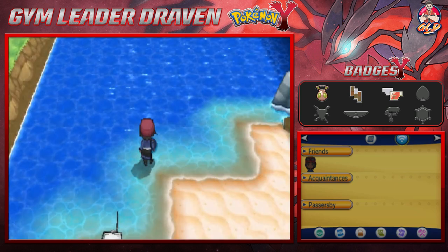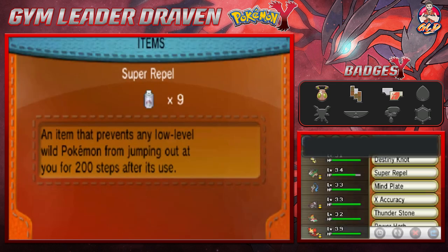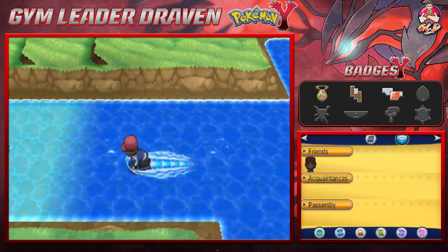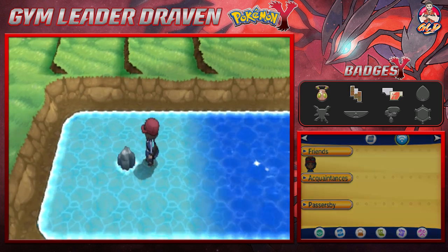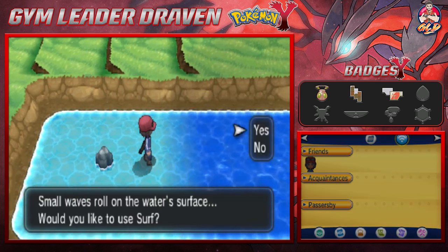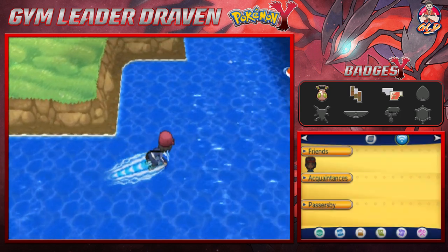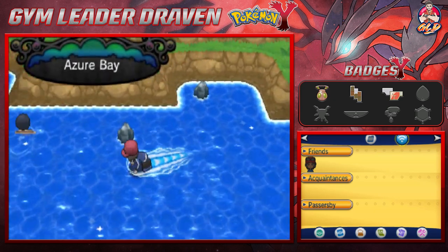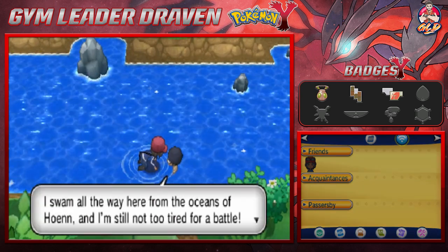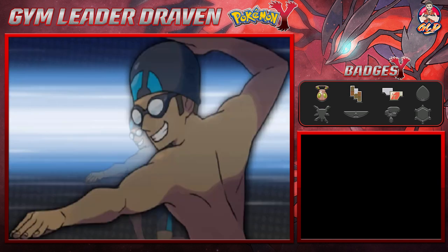Let's use Surf and move on to the next portion. Make sure to bring a lot of Repels, guys, because you'll be going up against some Pokemon. We'll use about 10 Repels here. Moving along — there's a boulder and we found ourselves a Water Stone, which we can use for a Pokemon. Let's move on. Now here we are in Azure Bay.